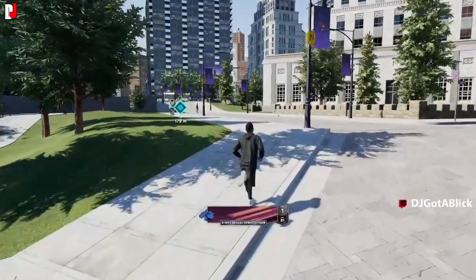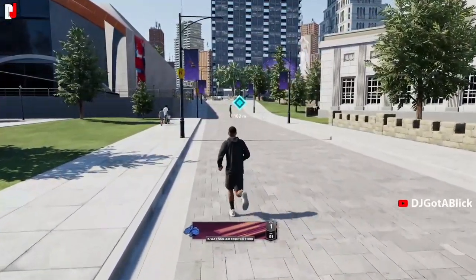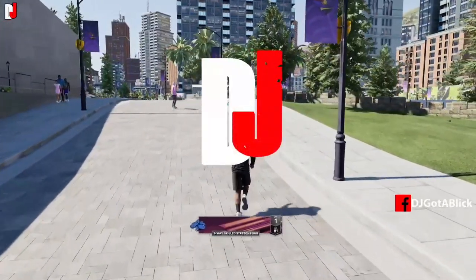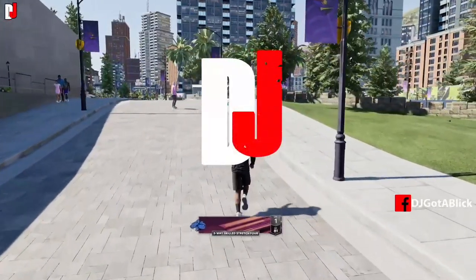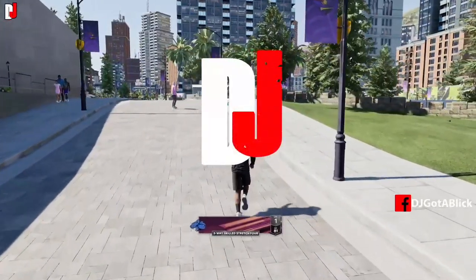Points of interest are going to show up because these are areas that you have to go to. You've got the north side, south side, western side, and Beast of the East — those are the city areas for locations that people occupy. The fashion runway is an area you have to go to for a quest, so this is one thing I think is very beneficial about this game.